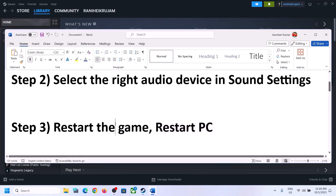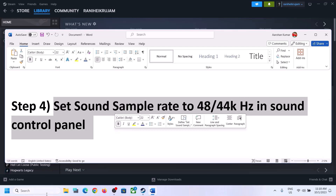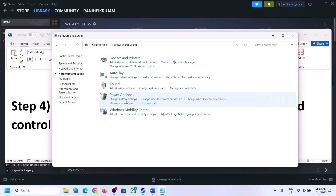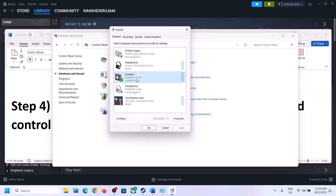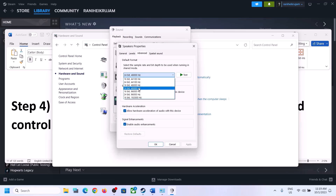The next step is to set the sound sample rate to 48,000 Hz or 44,100 Hz in the Sound Control Panel. To open it, type 'control panel' in the Windows search box and click on Control Panel. Go to Hardware and Sound, then click on Sound. In the Sound Control Panel, select the right speaker and set it as default. Right-click on your speaker, click on Properties, then go to Advanced. Here you can select 48,000 Hz 24-bit or 16-bit, or 44,100 Hz. Try 48 or 44 and then apply the settings.